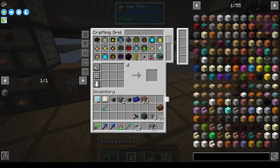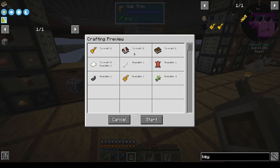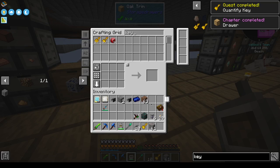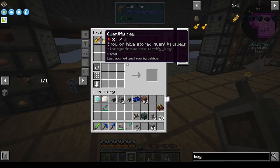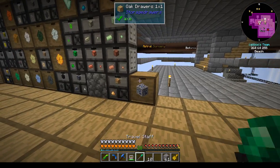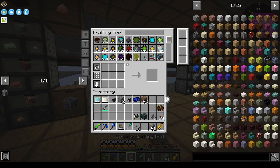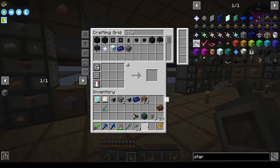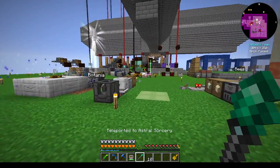Let's check the system. We were waiting on ink to make books, and now we have it. What happened to our drawer key? I'm sure we had one at this point. Let's look at star metal and hop back over to Astral Sorcery.